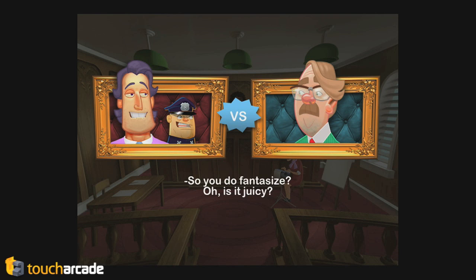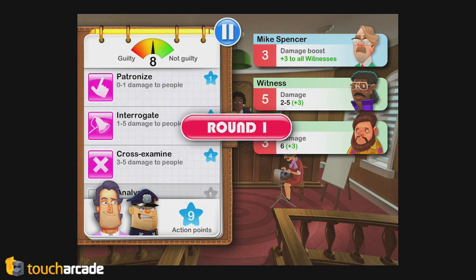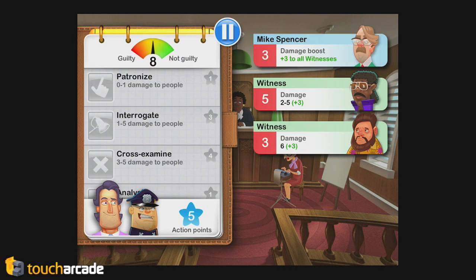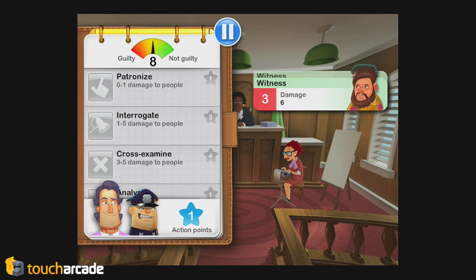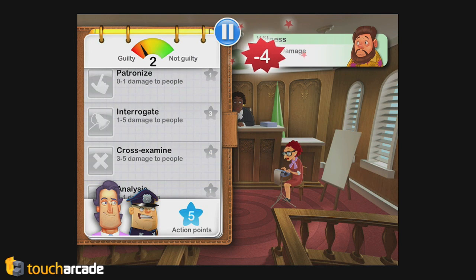Imagine a turn-based strategy RPG thing with a card-style mechanic where all the hit points and everything are legal-themed. So right here we've got the prosecutor and his witnesses. I'm going to cross-examine a person here and mess them up, take away some of their credibility. Cross-examine uses four of your action points but has a very high base damage — three to five. You're supposed to interrogate there, which does one to five but only costs three. The thing you want to pay attention to is their damage, because that's what decides guilty or not guilty — how much damage you do. Right, they're damaging your credibility.